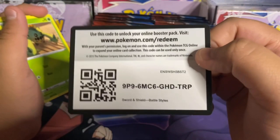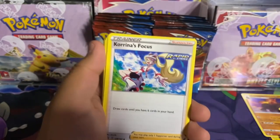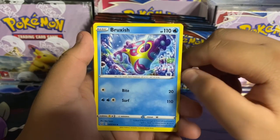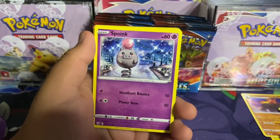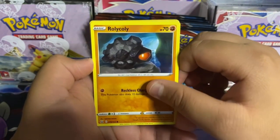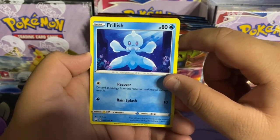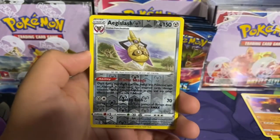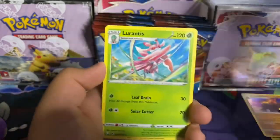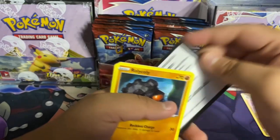Next we have a single strike Urshifu pack — let's see if we can get a single strike Urshifu, that would actually be pretty cool. Here's the code: leaf energy, Tower of Darkness single strike, Korrina's Focus rapid strike. What the hell is a Bruxish? Ew. Cacnea, Spoink, Rolicoli — what the hell is this — Frillish, ew. Espurr. Reverse holo Accelgor slash and last but not least — a Oranguru.